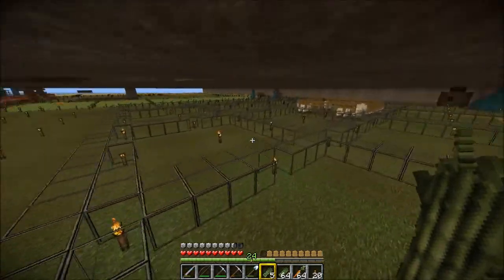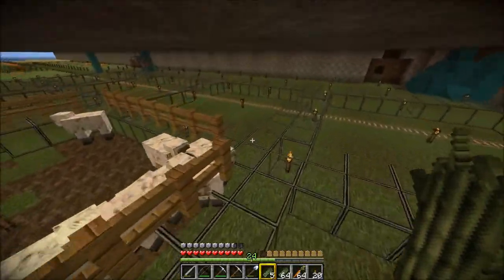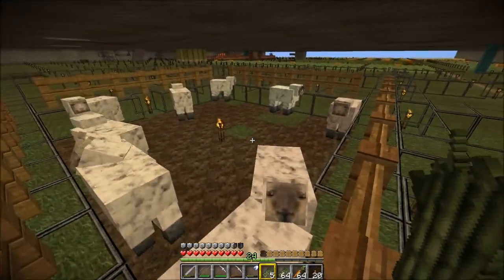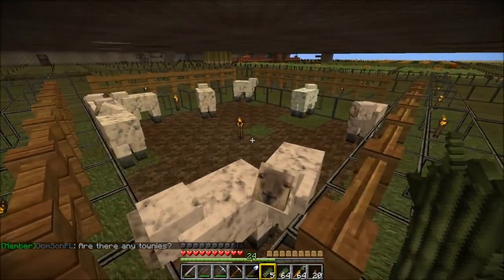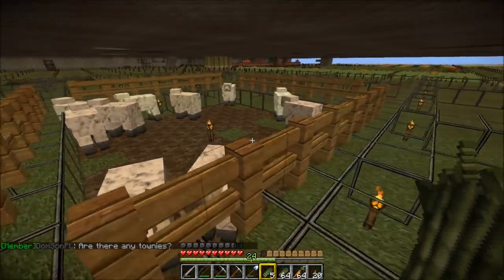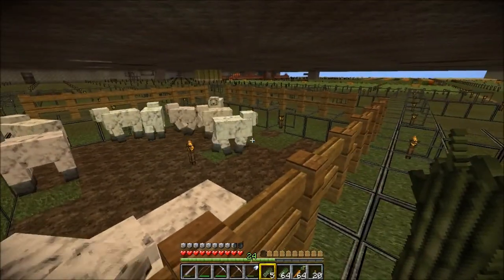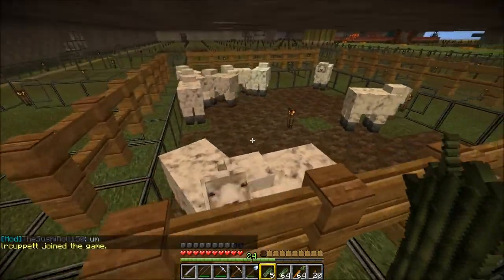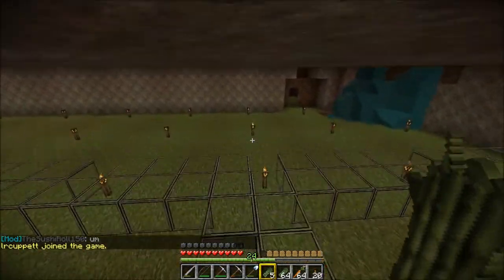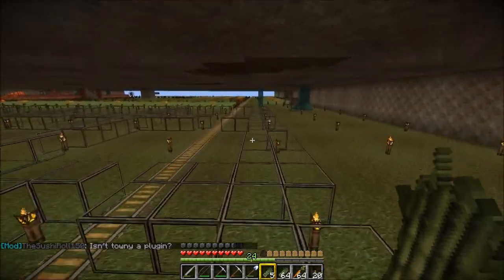Over here I've got the beginnings of a sheep farm — I outlined it with glass blocks and lured a few sheep down in here. I've got ten sheep in an eight by eight space and I think that might be overdoing it. There are only a few grass blocks and they tend to eat it so fast there's hardly ever any grass. So ten might be too many — I've got to either cut their numbers down or expand the space, and I still haven't decided which.